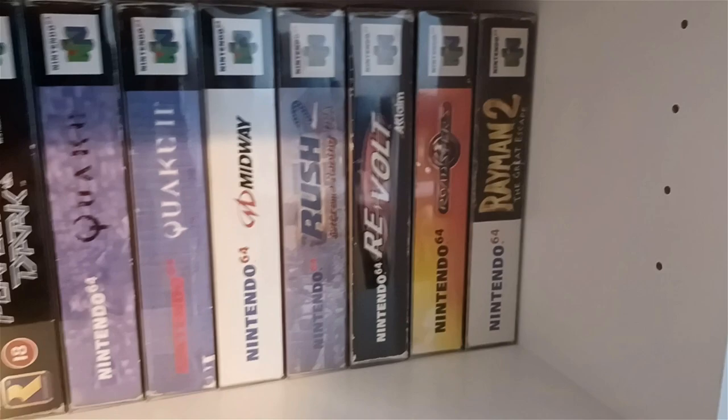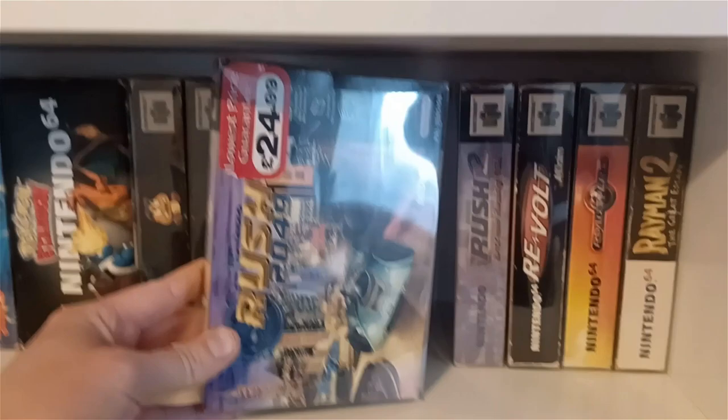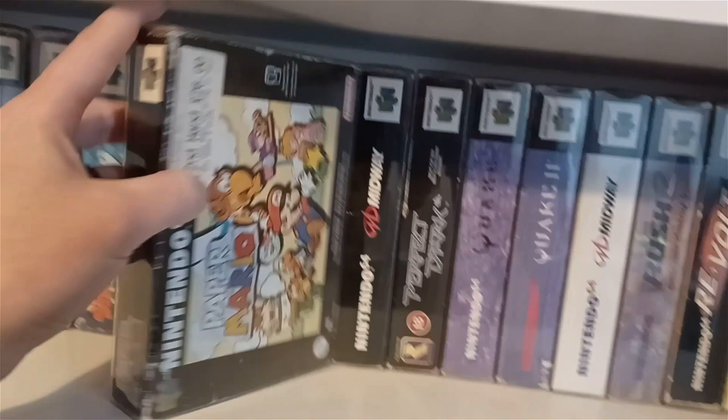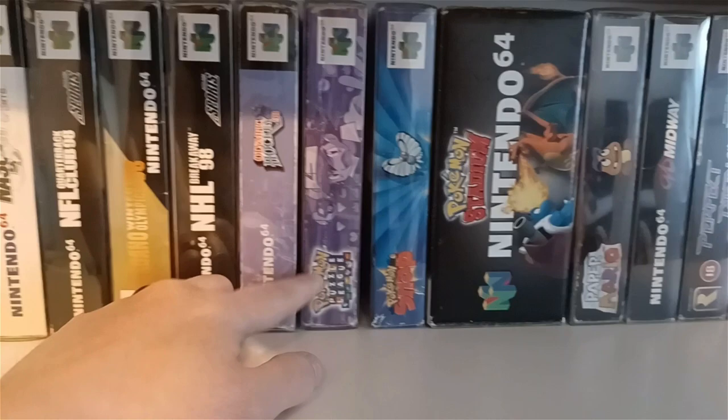We've got Mystical Ninja Goemon, Rush 2, and of course Rush 2049 — the most expensive game in my collection apart from maybe Aiden Chronicles. That game is like 575 quid nowadays, which is ridiculous. Speaking of expensive titles, Paper Mario — somebody back in the day got that for 26 pounds. We also have Pokemon Stadium, Pokemon Snap, Pokemon Puzzle League — some great Pokemon games — though we don't have Pokemon Stadium 2, that's one we're missing.